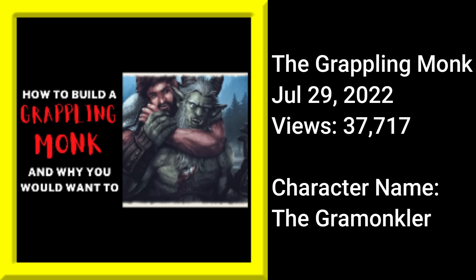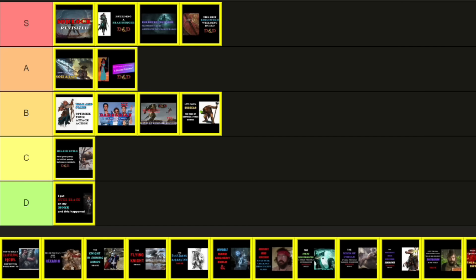July 29th, 2022, and The Grappling Monk — character name, The Gramuncular. The basic idea is, if you watched my last tier rank video, I discussed how the grapple death squad is broken — largely based on how effective grappling and dragging is, especially with spells like Spike Growth in the game. And that got me thinking: if I want to move as far as possible, monks are fast. Astral monks can make decent grapplers, and then you can multiclass Rune Knight for great grapplers. The build does have some weaknesses though, and with modest views at 37,717, I am totally fine with C tier for this one.